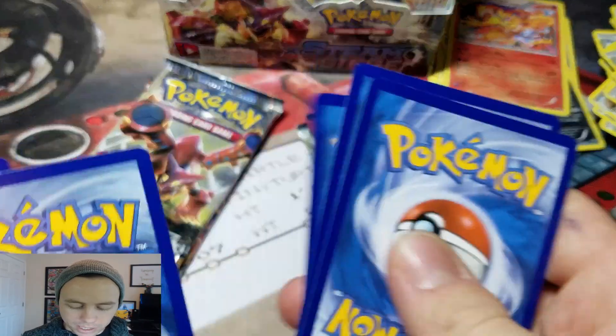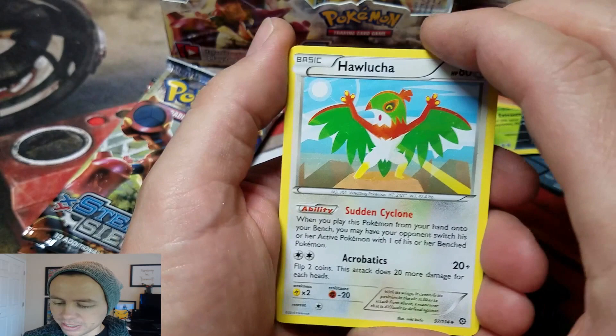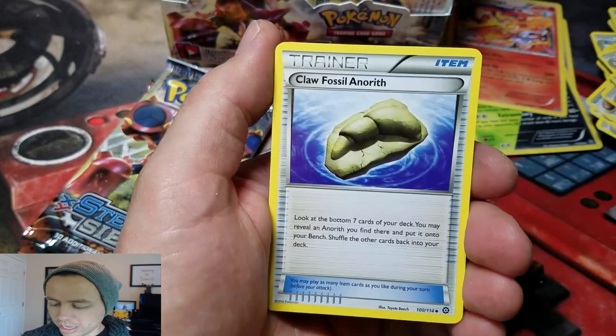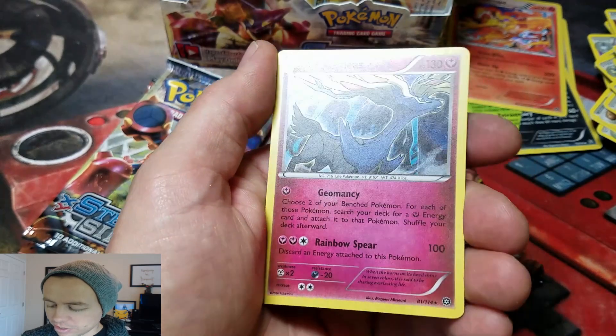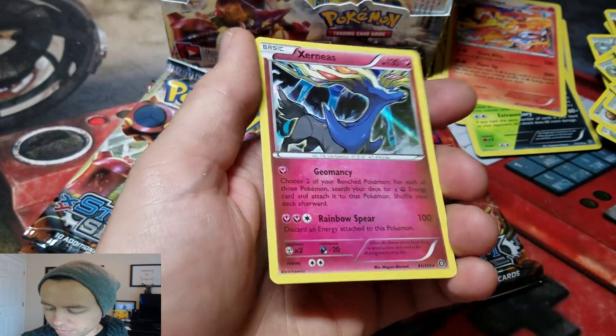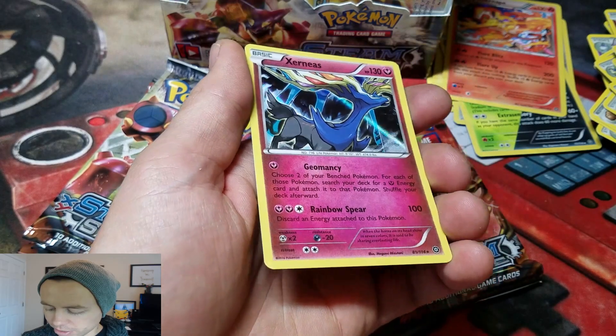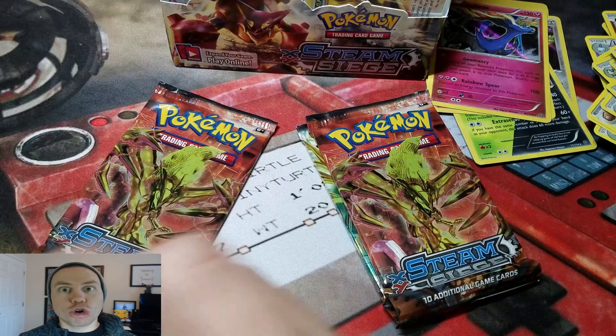Should be a good pack too. I don't even know what we're up to right now — it's gotta be at least eight. Next pack: Hawlucha, Aerodactyl, Claw Fossil Aerodactyl, Aipom Reverse, and a Xerneas Hollow Rare — holographic all the way through the card. The entire card is holographic. Crazy.